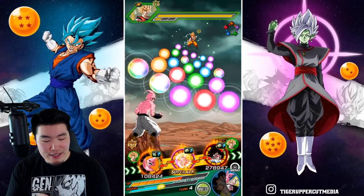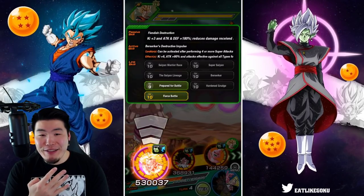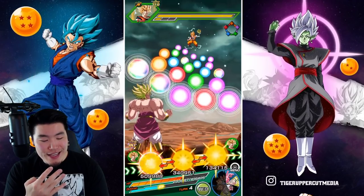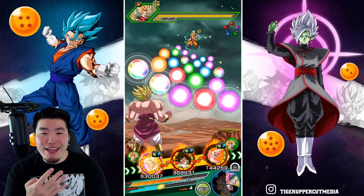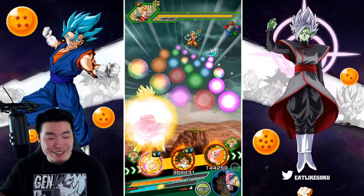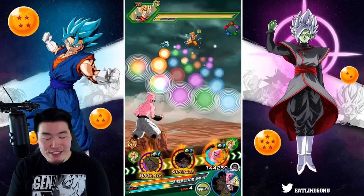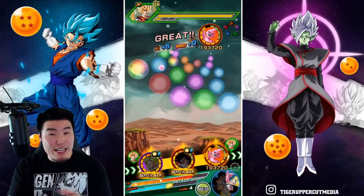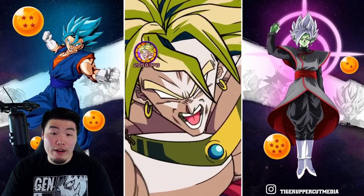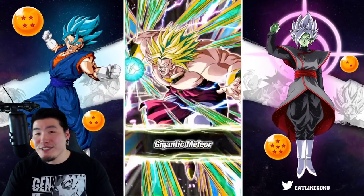Wow, it's turn four and we got the active skill already. Who said that Broly had a bad active skill condition? I'm just playing — it's still not that great. But if you get lucky, turn three or four is definitely possible, it's just very rare. This just proves we got four supers on that first or second turn. I've used this guy quite a lot and the most I've had was three supers in a turn.